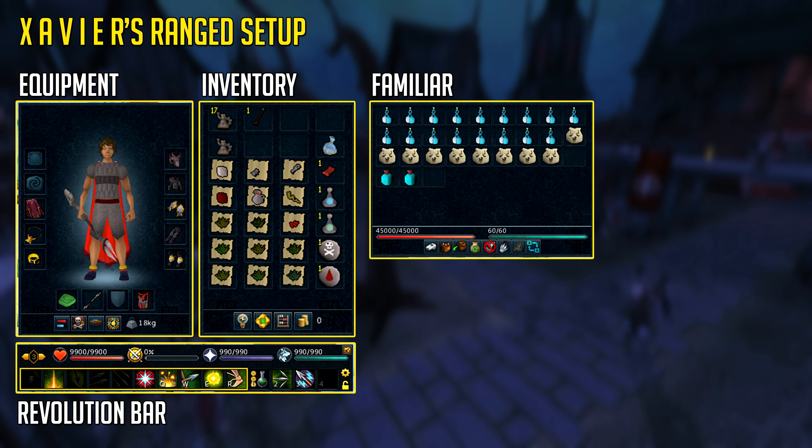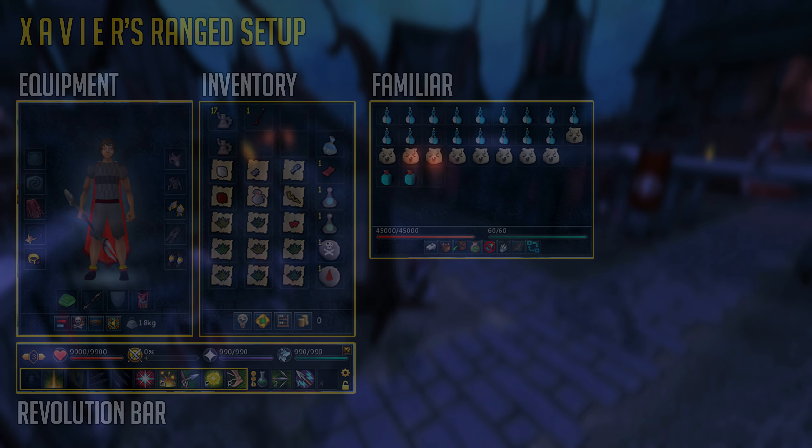Now let's get straight into why you clicked on this video — the loot of 120 prayer at firewatches. Xavier gained a whopping 91 million prayer experience. But while gaining prayer experience from the sun spear automatically cremating the corpses of the firewatches, he also gained 59.2 million fire making experience. And because of the seedicide he also gained 30 million farming experience — not too bad for something very AFK. For those wondering, he also gained a whopping 183 million combat experience including hit points XP.